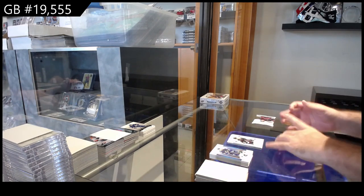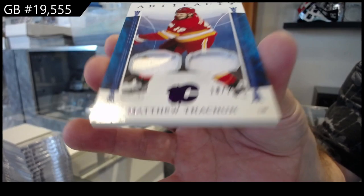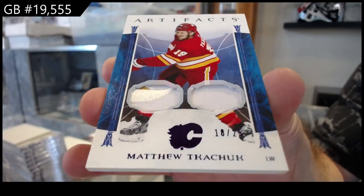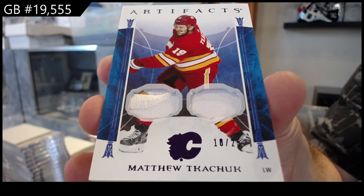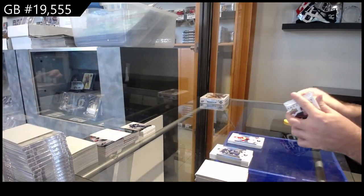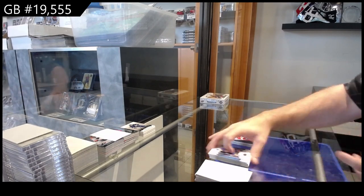Number 25 — dual patch for the Flames — Matthew Tkachuk. One off his jersey number — dual patch number 25 — Matthew Tkachuk. And we've got a 4.99 for Florida — Reinhart.